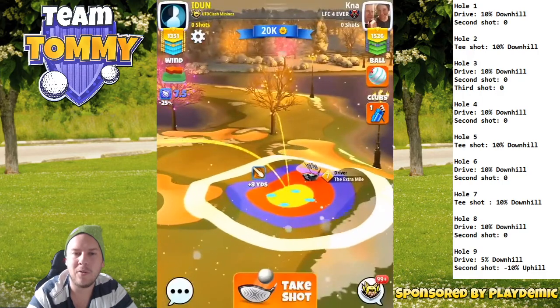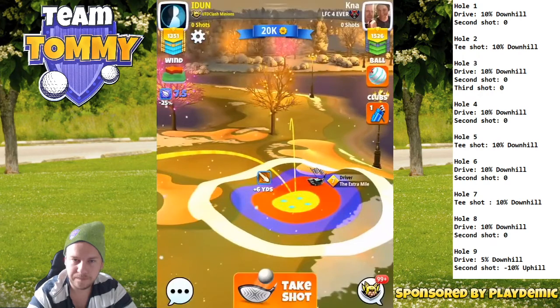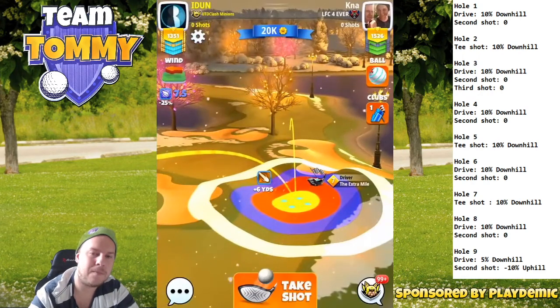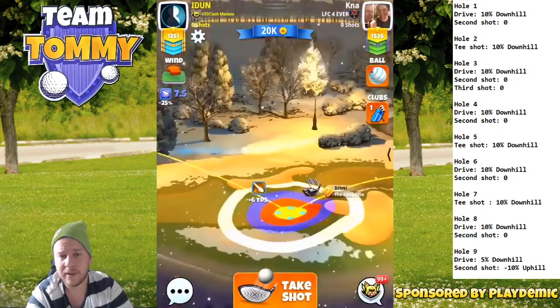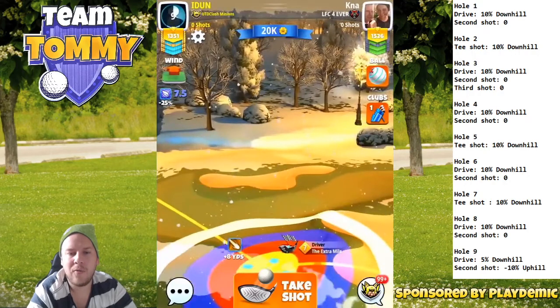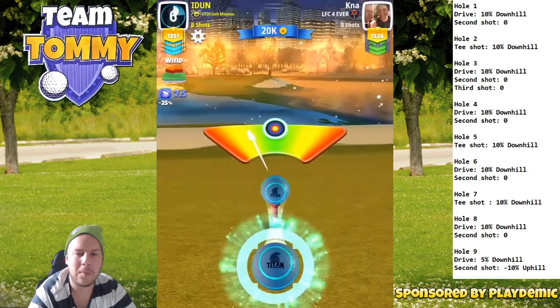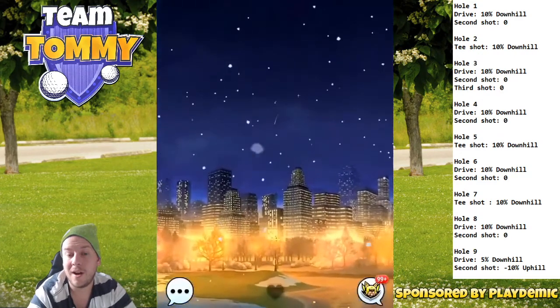We're going to take the route on the right hand side, bouncing over the bunker and under the tree line. We do that because we want to give ourselves an opportunity with the Thorn or with the Hornet. Keep in mind that if you slightly over-adjust, you might get a different bounce and end up in a different spot — that's what makes this course tough.